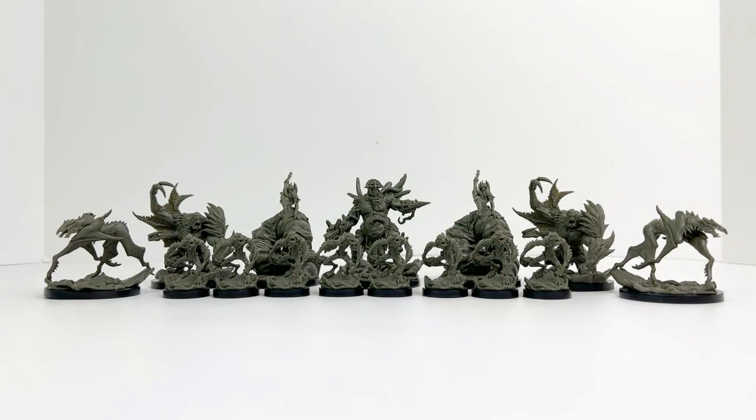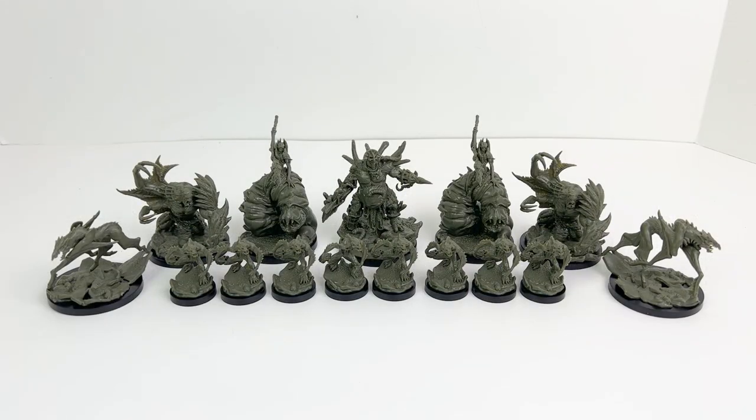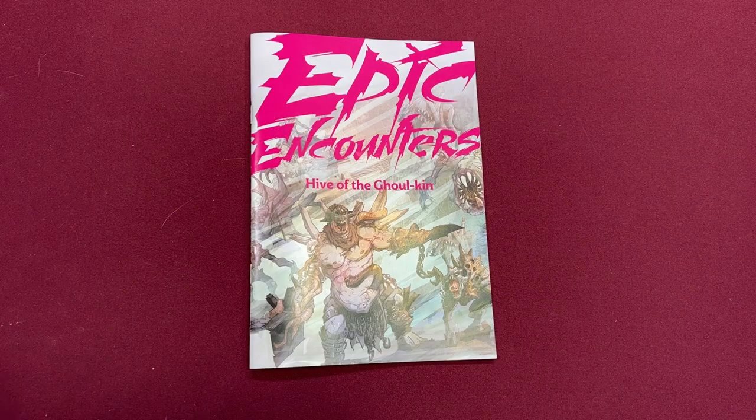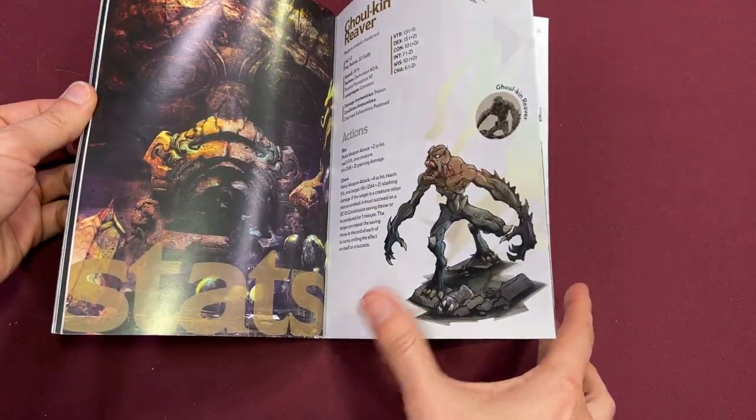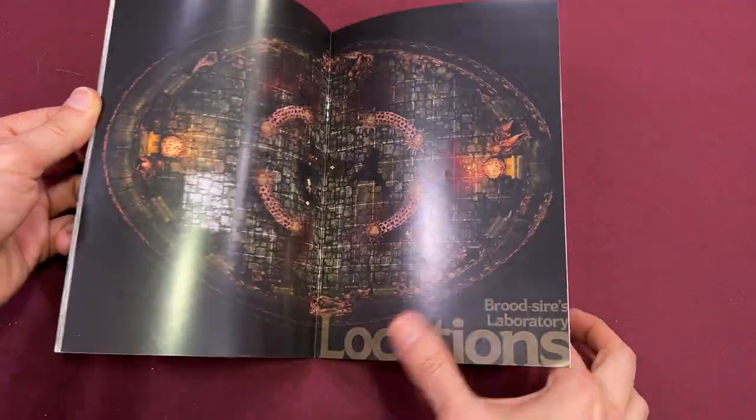Here's the full set together — a bunch of ghoulish undead plague bringers to mess up your adventuring party's day. The 33-page adventure book that comes with the set will be familiar to Epic Encounters fans. This set can easily be used for a standalone one-shot, but they give you enough guidance in the book to help you tie it in to your ongoing campaigns.